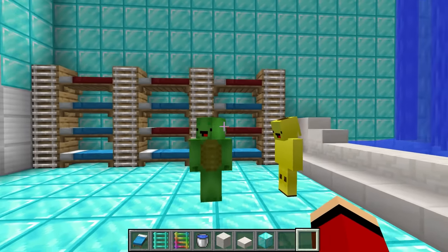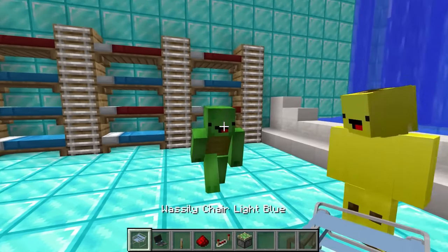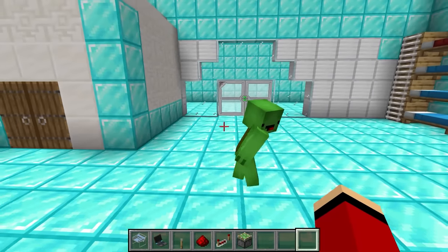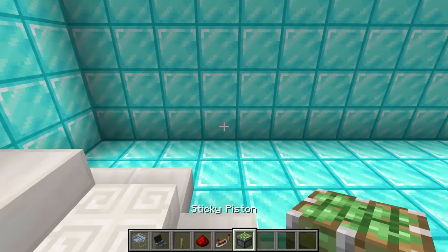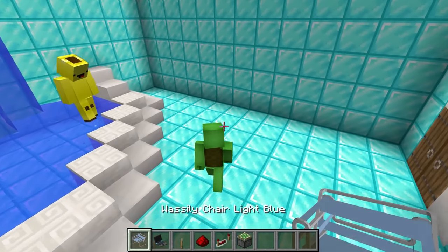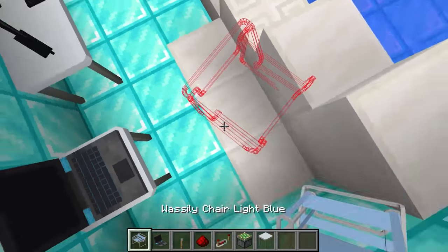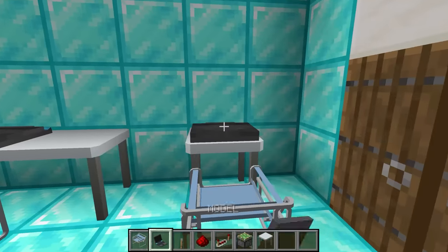It'll be rough without entertainment, even if we survive in our nuclear fallout shelter! If there's nothing for us to do, we'll be super bored. We need activities — let's set up some video games! Over here in this open area, we can set up lots of gaming computers. We'll put a desk down and put a gaming computer on top of it, and add a chair. Now the interior of our nuclear fallout shelter is complete!